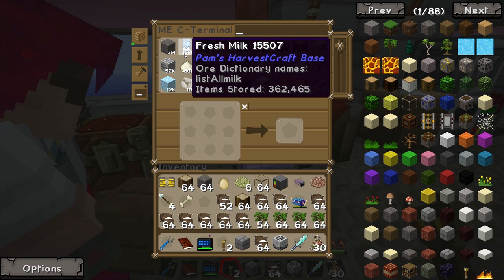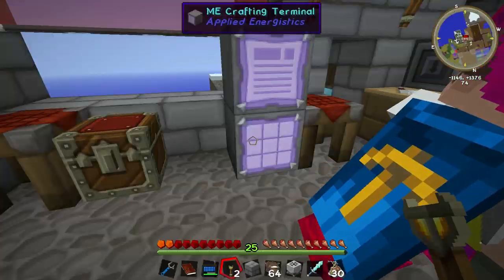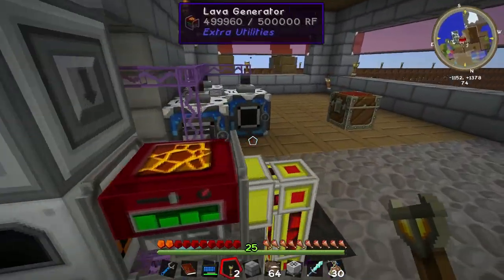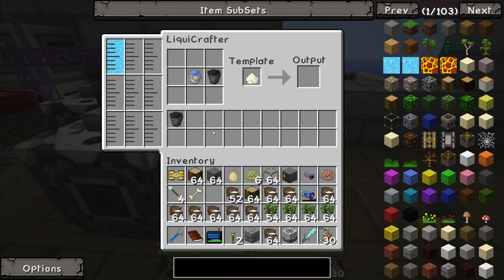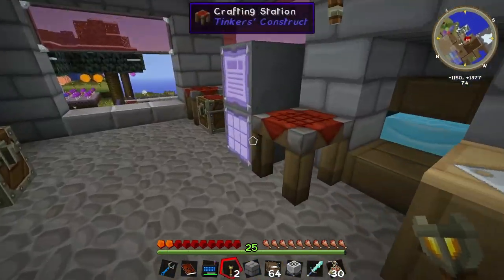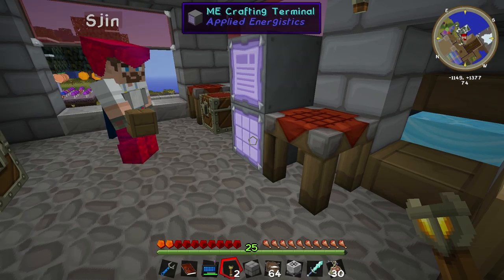There are 362,000 cartons of milk in the computer now. Can't we just fill the world with milk and make like a milk planet? It's like one of our biggest exports is milk. And this one here is just making salt out of water, so we have a lot of salt as well. The recipe for salt is just water in a bucket — we've got 50,000 salt. So yeah, we have seawater.